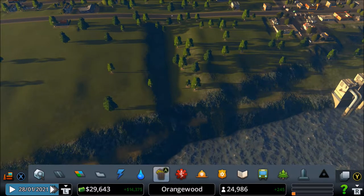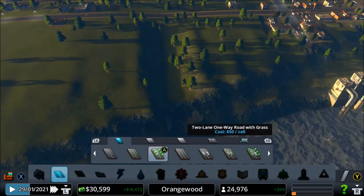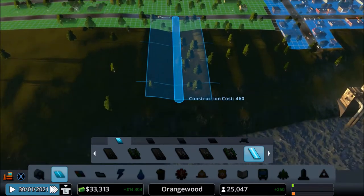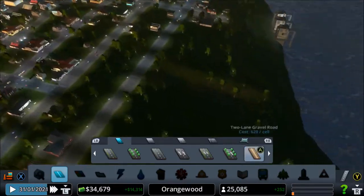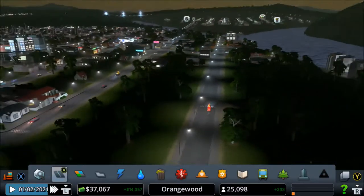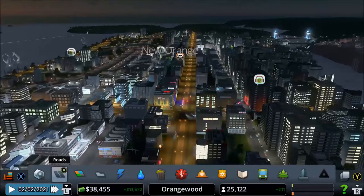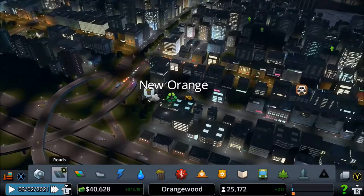I need to fast forward the game a little bit because we really need money to do more stuff. There we go - let's put a road that goes like that. This road looks pretty dark. Let me see how the city looks in the nighttime - wow, it looks pretty cool! Look at our traffic, it's so smooth right now.